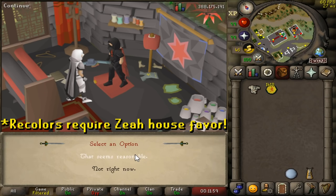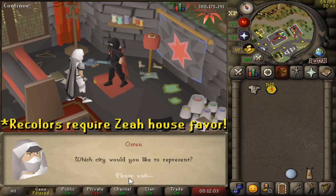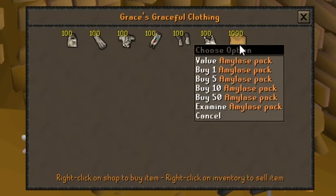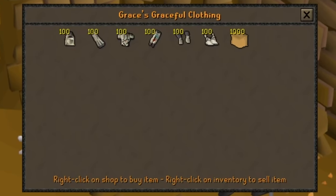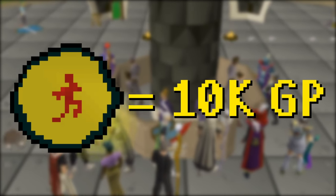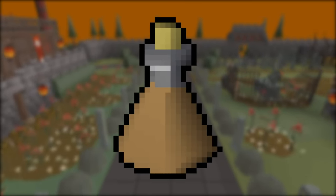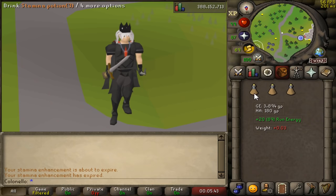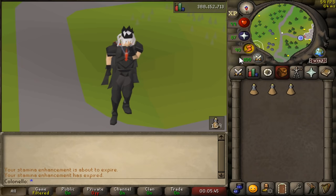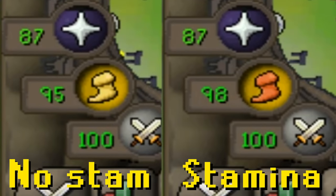Once you have the full set, you can use extra marks to either recolor pieces of it on Xeric's Glade by speaking to Amaline, or you can spend them on Amylase Crystals, which can be used to make Stamina Potions, or you can just sell those crystals on the Grand Exchange for a pretty decent profit. Stamina Potions are probably my favorite potions in the game. Each dose restores your run energy by 20%, and it also reduces the rate that your energy depletes by 70% for 2 minutes.